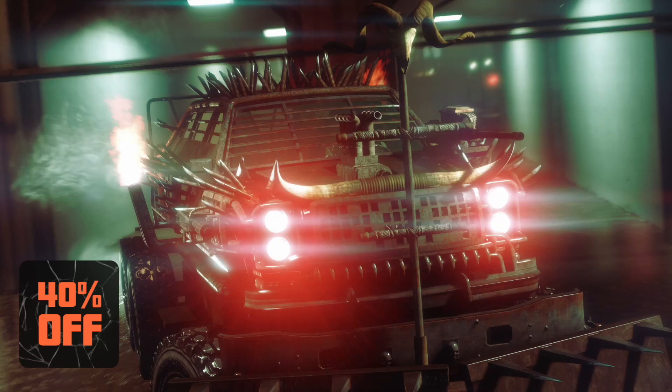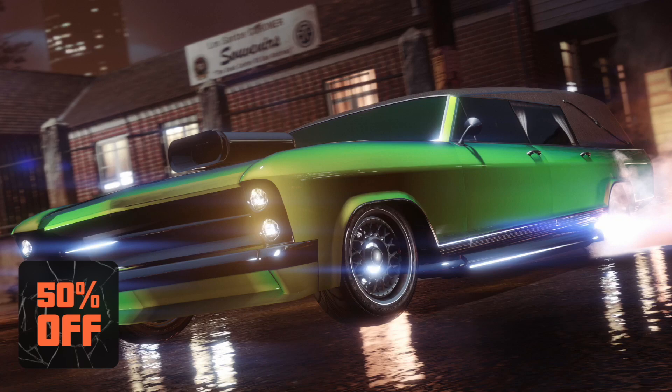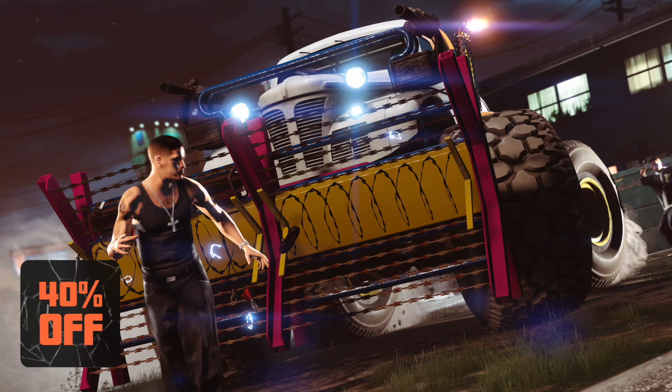Vehicle discounts include 40% off the Bravado Sasquatch, 50% off the Albany Lurcher, 40% off the Declassé Impaler, 40% off the LCC Sanctus, 30% off the MTL Cerebus, and 40% off the Benefactor Bruiser. Additionally, there's 50% off the Vapid Blade and Western Gargoyle, 40% off the BF Weevil and Ocelot Penetrator, and 30% off the Grotti Vizion, Obey Eye Wagon, Coil Raiden, and Lampadati Pagale.